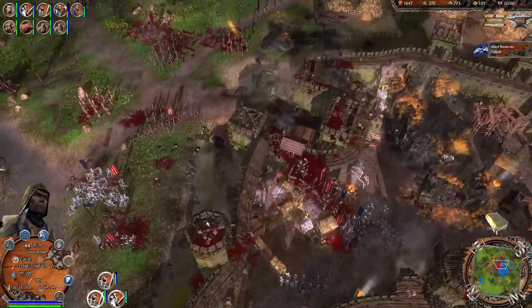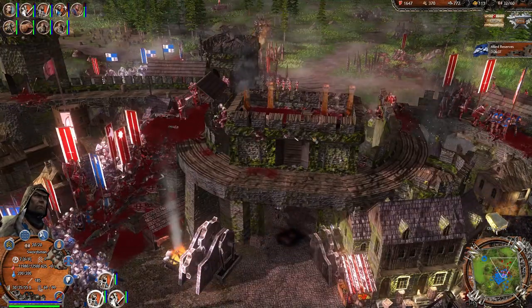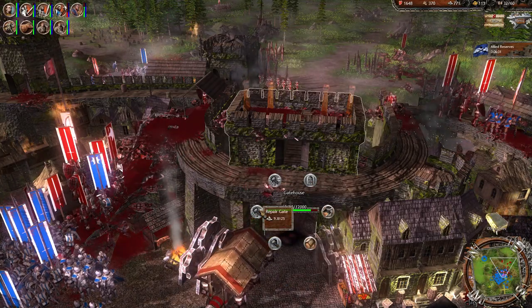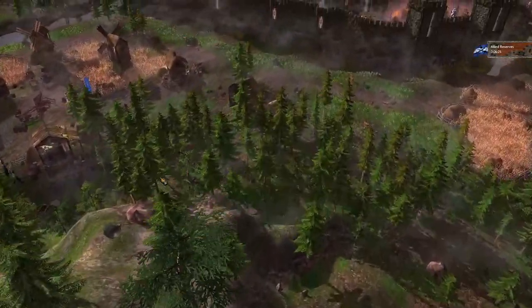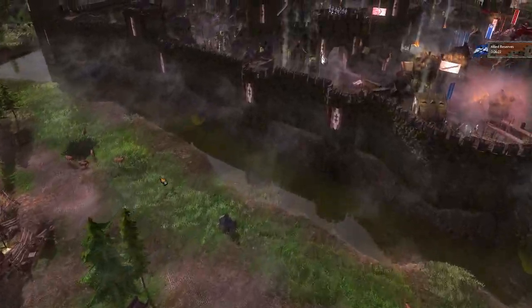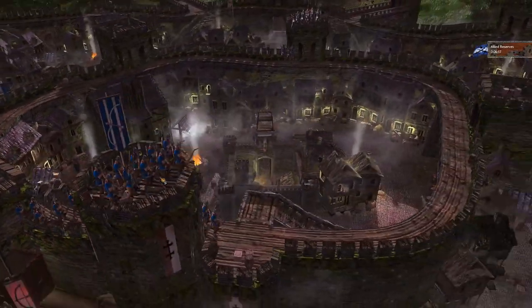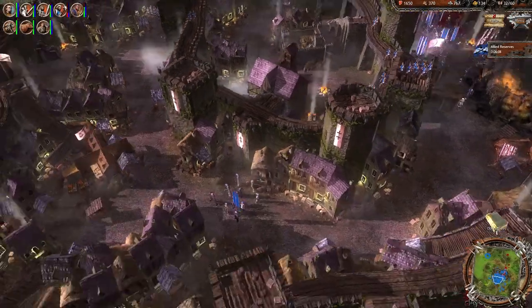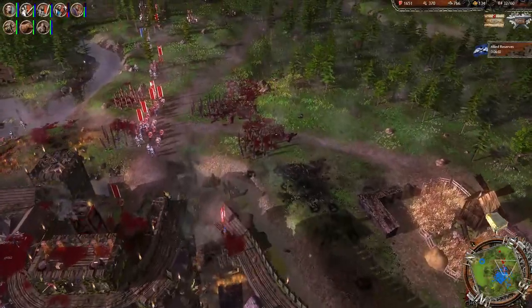The bastards have broken through our front gates but they don't really have anybody pouring through. Can I repair the gate? Okay, it's so intense. We're getting a nice panoramic view of our awesome castle. One of their troops got in through the back gate. He defeated them though — but what was that?